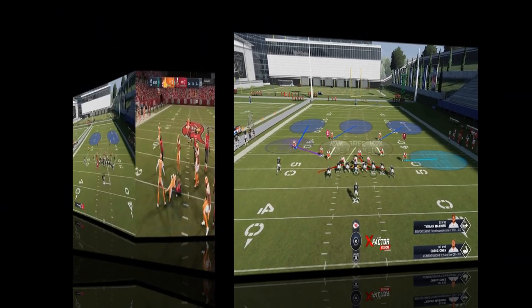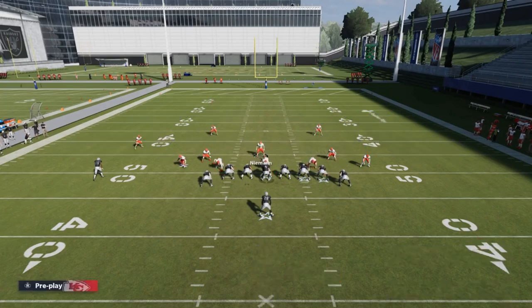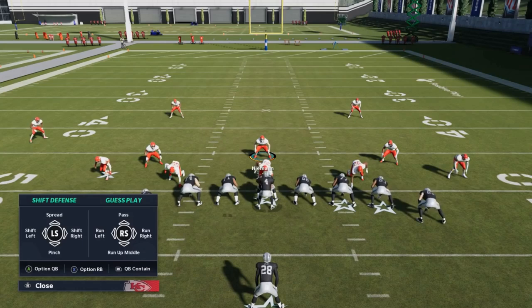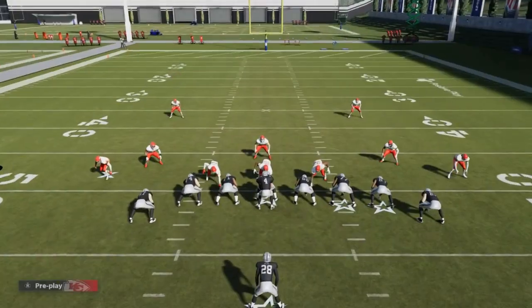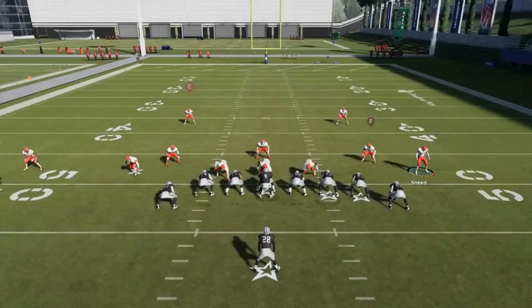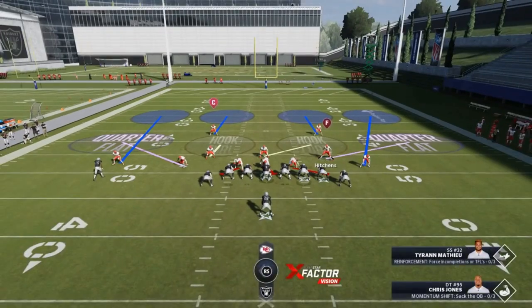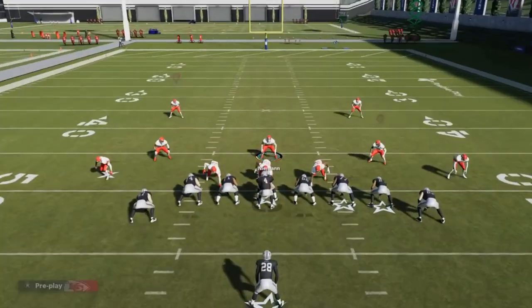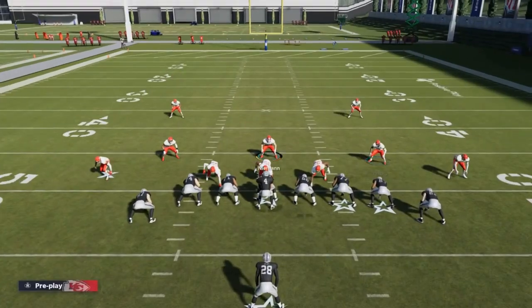The second defense I use the most is the Cover Four Drop. All I really do on this defense is pinch the entire defense - this is more of a run defense anyway. To pinch the entire defense, hit the RB button or R1 depending on your system, and that will just bring everything down. These guys outside do a pretty good job of getting back, and I haven't had too many issues with outside cornerbacks getting burnt when I pinch the entire defense.